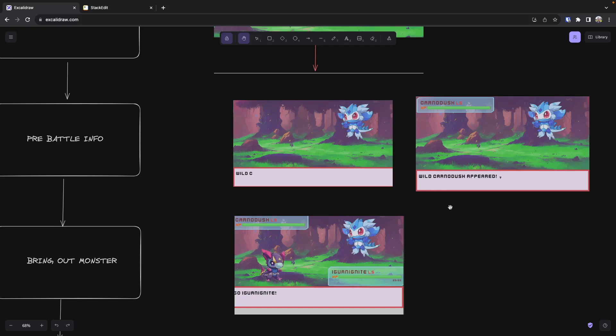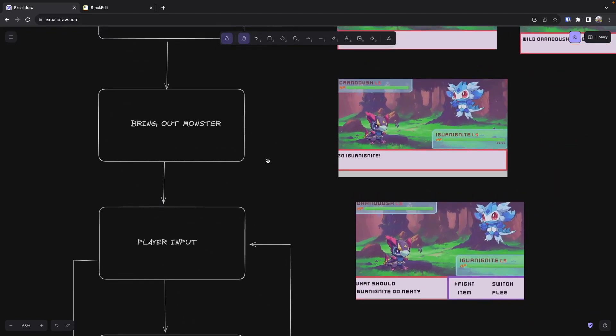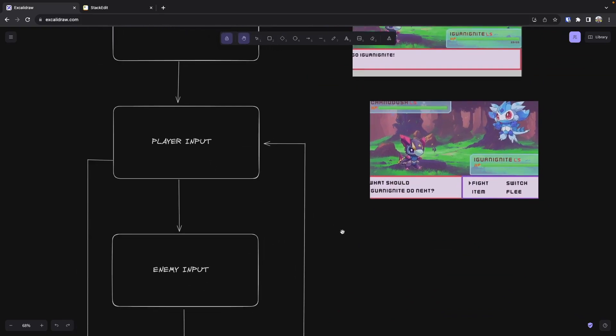We have the information displayed to the player and we're going to pause and wait until they do something. Once they interact with our game, we use that as our trigger to transition to our next state — bringing out our player's monster. We'll choose our first monster, have it come out in battle, display some text, and bring out the health bar with the metadata tied to our active monster. In this state we are not waiting for player input. Instead, we're doing an update — after a number of seconds of the text being on screen, we automatically transition to our player input state.